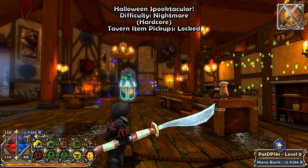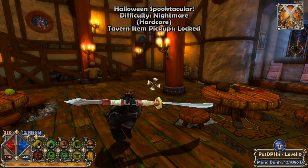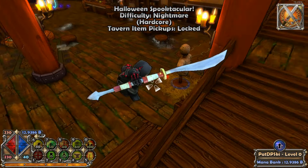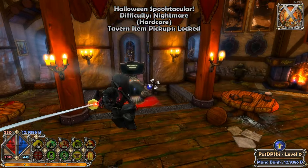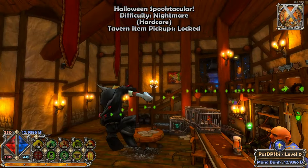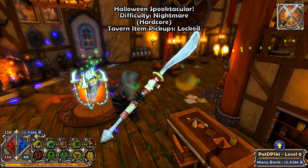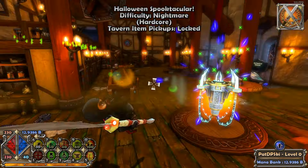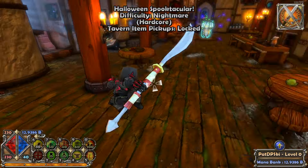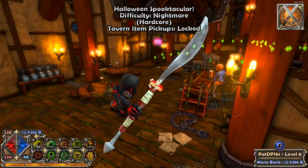Oh my goodness — getting the ninja skin for the monk is actually so ridiculously OP because you get to do a flip every time you jump. Oh my God, every jump! I should make every single monk a ninja monk now. This is so much cooler — and you spin your weapon too. This is so much cooler than anything else in the game. How do you beat a front flip? This reminds me of classic WoW where if you jump enough times you randomly do flips on certain classes like the Druid. I would just do this all day — this is my favorite part of the game.